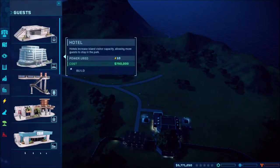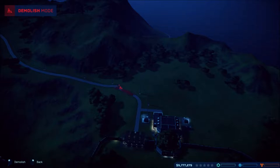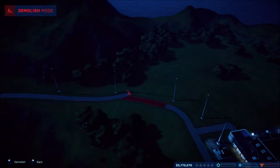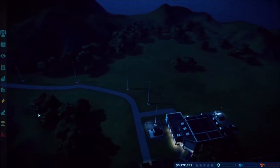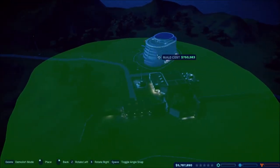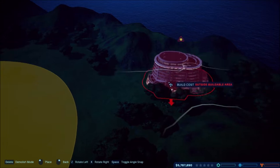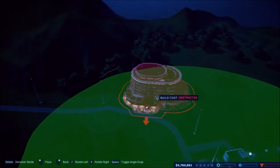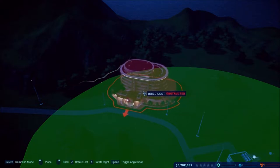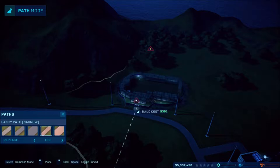Let's see if we can get a hotel maybe. I know I don't want this over here — there we go, get rid of that — because obviously we've got to get people in the park, that's one of the big things. Trying to figure out where would be a good place to park this thing. There we go — that's going to take a lot of money, but I think we'll be fine.